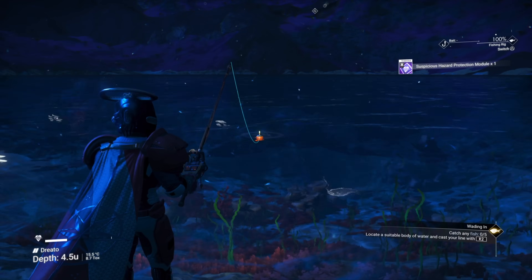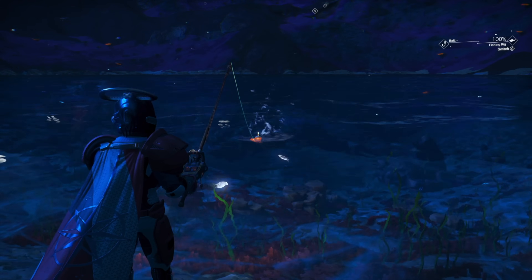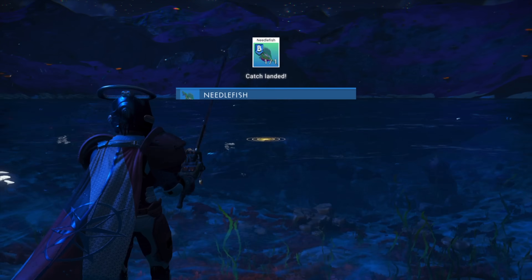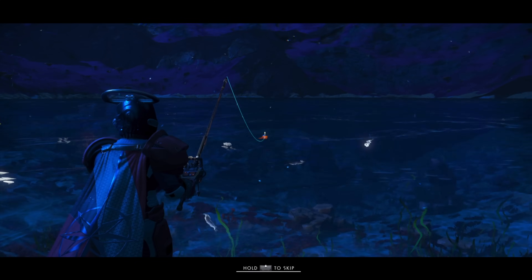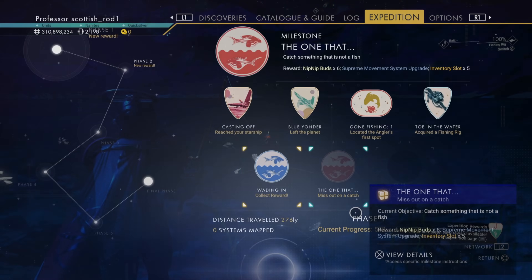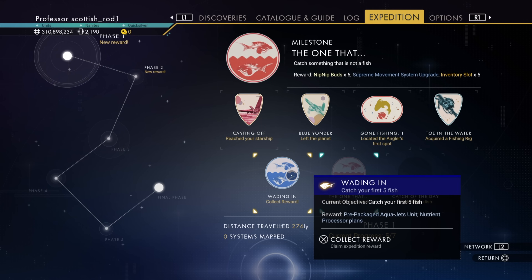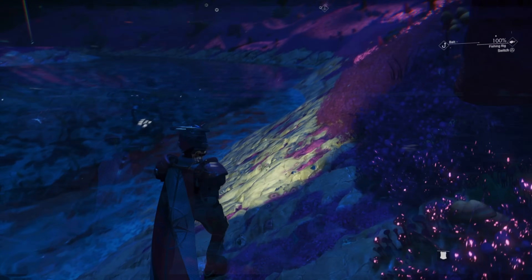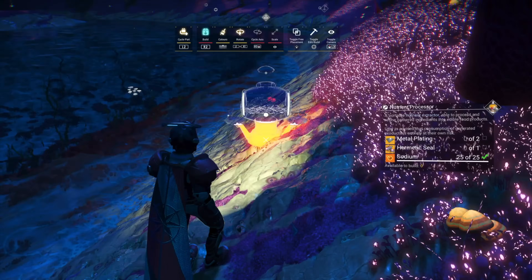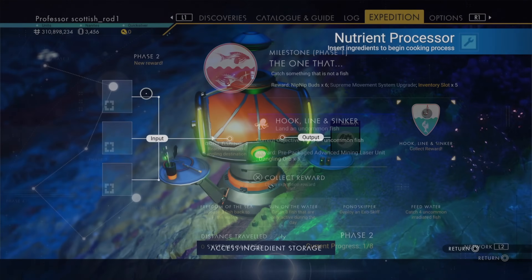When fishing, don't do anything with the rod until the line has gone perfectly straight. Then keep hold of the fire button until the fish pops out of the water. At this point I've got a Hook, Line and Sinker — another later milestone. Then claim the Wading In milestone to get the Neutron Processor, and then of course make the Neutron Processor. Claim your milestones.